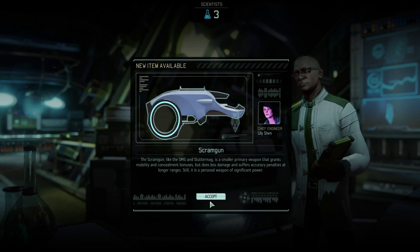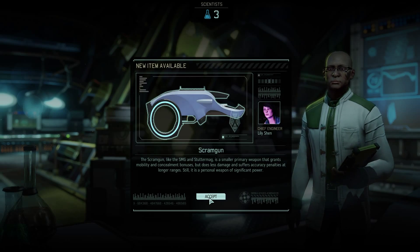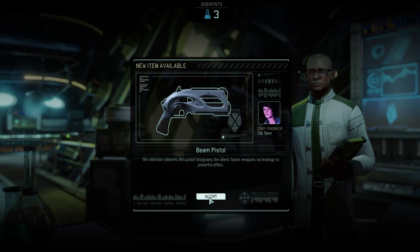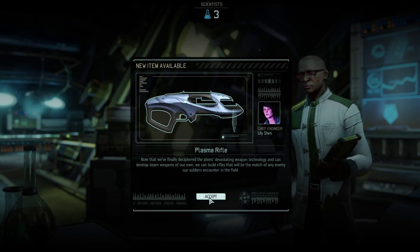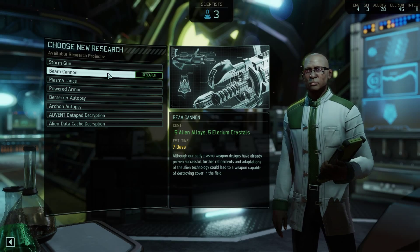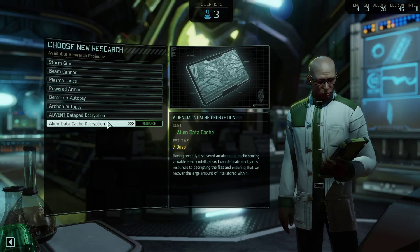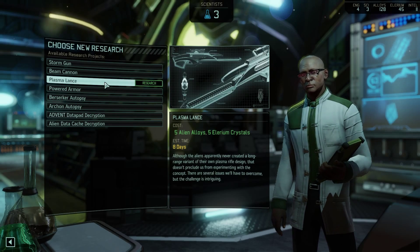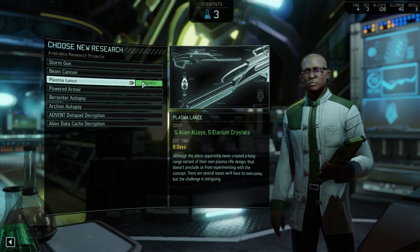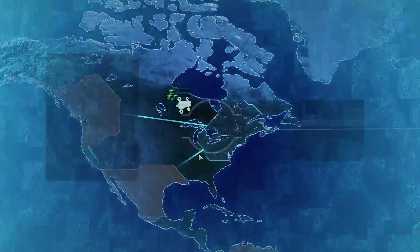We're reaching the endgame now — we've got access to all the fancy advanced beam weapons, and they're all their own individual research project. We've got the Storm Gun which is the SMG for the long war guys — I never build it, but in hindsight I probably should have, especially for someone like Liang. Beam pistol, plasma rifle — obviously we want those. It's going to take a lot of supplies to pull any of this off. Powered armor also available for the final tier. I'm not sure what I go for right now — looks like I'm thinking about data decryption, which probably isn't smart. I ought to go straight for the Storm Gun because getting that on Liang is amazing, same with the plasma lance for snipers.